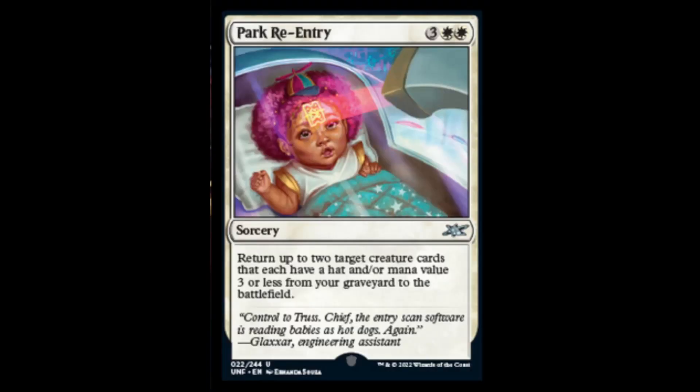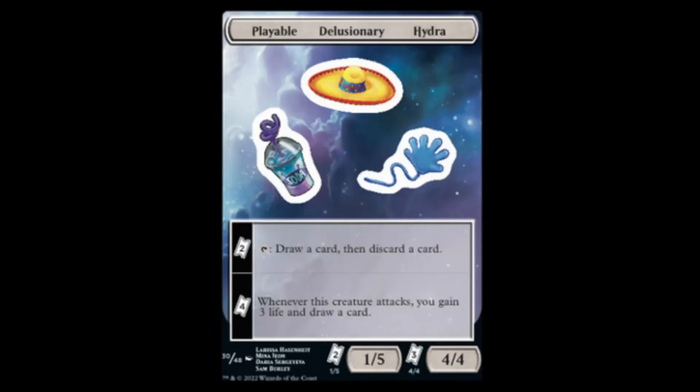Next we have Park Re-Entry: two white and three sorcery — return up to two target creature cards that each have a hat or a mana value three or less from your graveyard to the battlefield. So you put a hat token on a big creature, you can literally get it back with this. Interesting. Next we have the Delusionary Hydra. For two, you can turn a creature into a tap, draw a card, discard — more of a looter. Or for four, whenever this creature attacks, you gain three life and draw a card. That seems pretty good. You can also make them 1/5s or 4/4s if you're really feeling froggy.